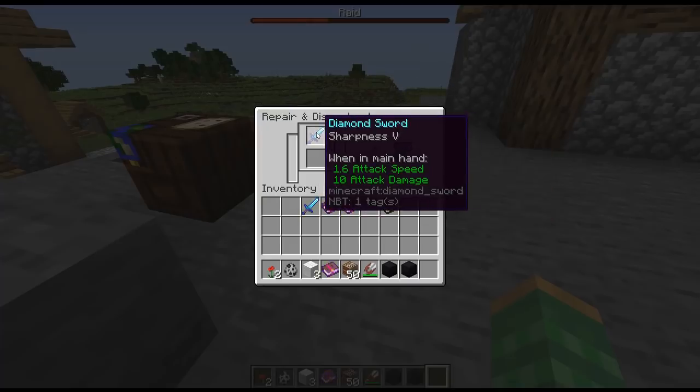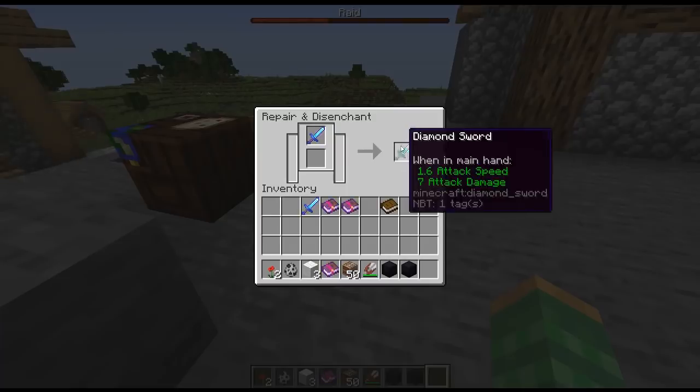If you guys don't know, the more enchantments you add to a sword or any item, the more it's going to cost as you put more enchantments on it. You'd think that by putting it into a grindstone this would erase it all, and now they have fixed it so it does act that way.